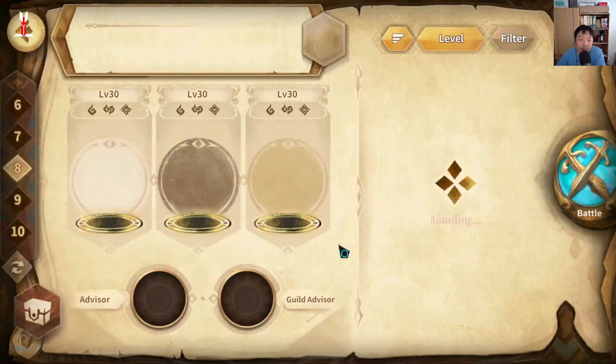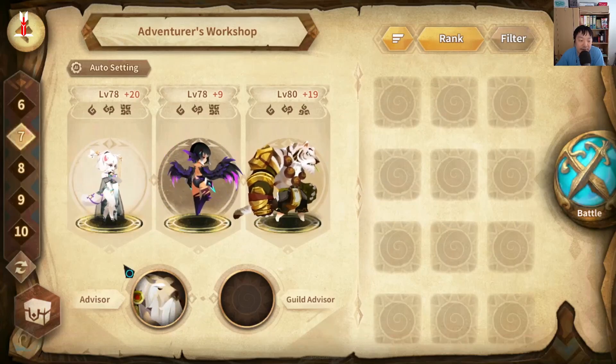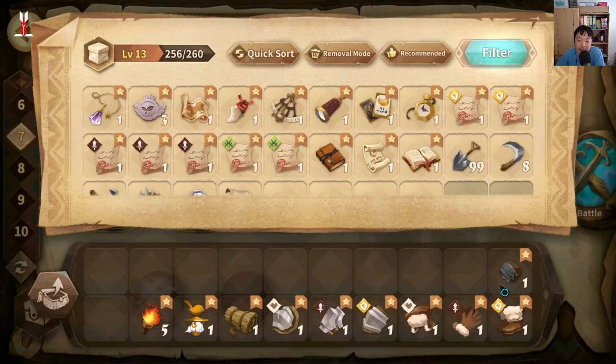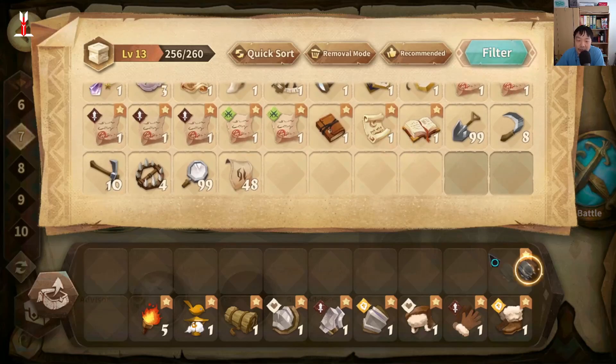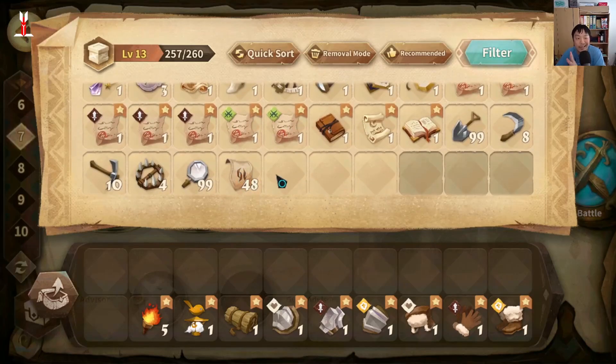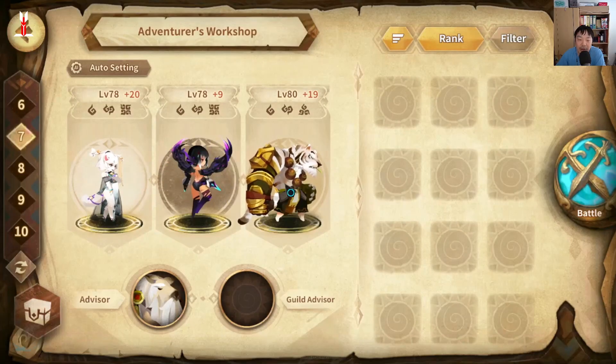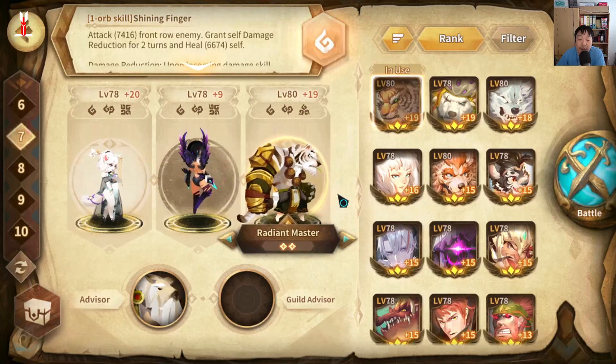So essentially we're going to pick... Without that unit, I'm going to show you that you can actually win this fight if your Pang is halfway tanky enough and strong enough to take it on. You only need these — you don't need any more than that. Radiant Mastered Pang.